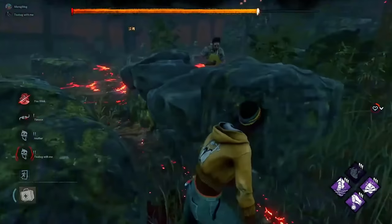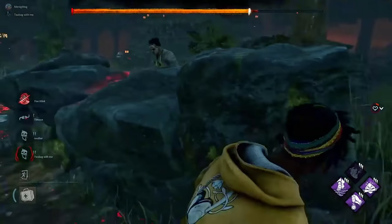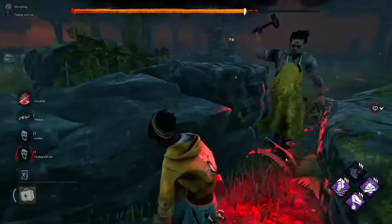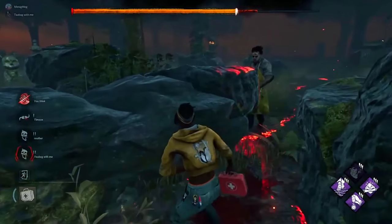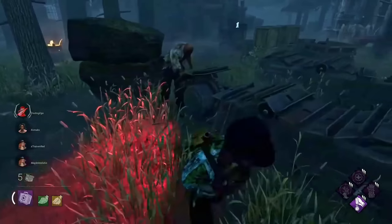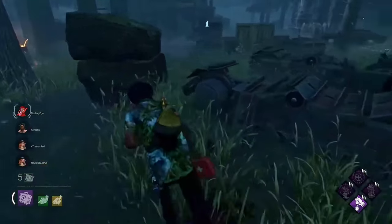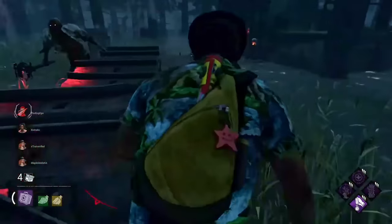You know how sometimes in DBD there are these so-called fat shaming spots? Essentially these are structures or objects that randomly spawn in a Dead by Daylight map where a survivor can freely go in between them. However, due to the difference in killer and survivor hitboxes, with the former being bigger than the latter, killers aren't able to go through them — thus their name: fat shaming spots.